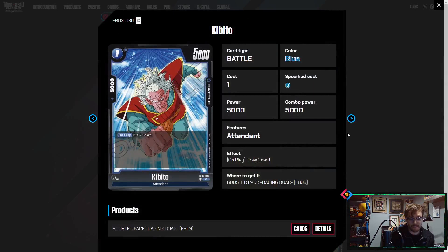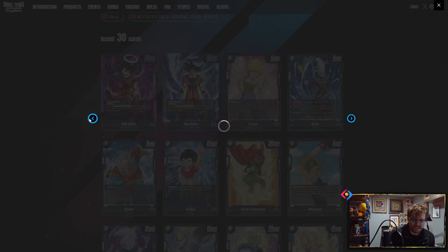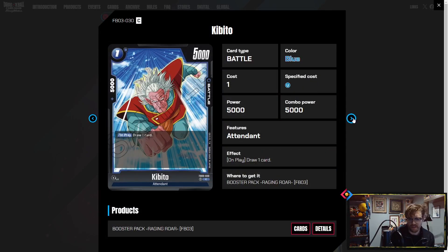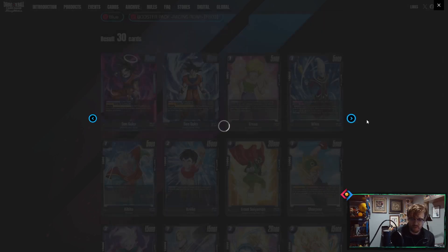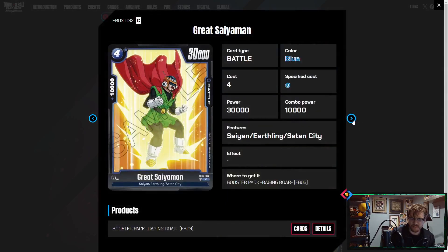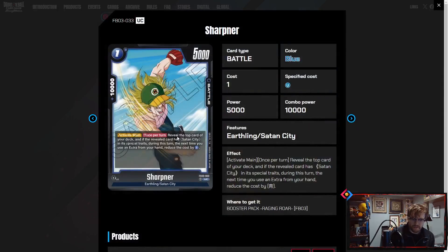Blue has the best one-drop 10Ks, and pairing that with Peel Off is really funny. We have Kibido — draw one cantrip, pretty cool. He's not searchable; they did that on purpose. We have Krillin here: on play, if you have seven or fewer cards in hand, this card and your leader get 5K, so your leader becomes a 25K base — pretty cool. We also have Great Saiyaman and Skillis.